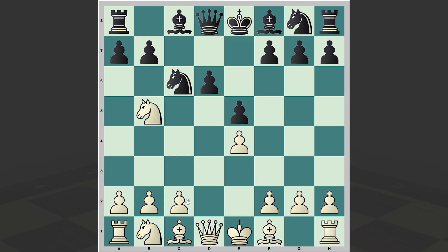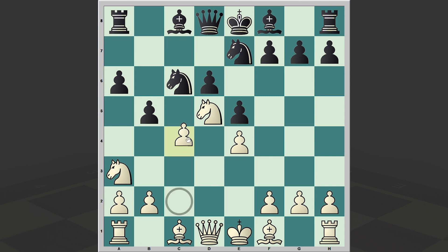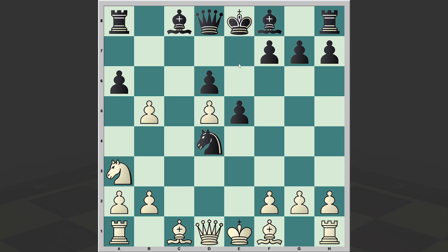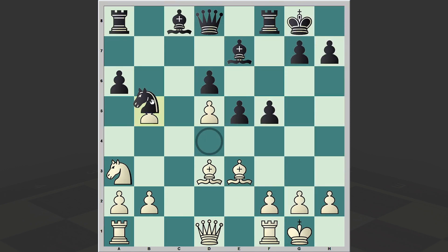And we have the Kalashnikov Sicilian, a sharp line which is always interesting to see on the board. Ng7, the main move, c4, Nd4, takes, takes, exd5, Be7, Be3, black castled kingside, white also castled kingside and f5. Black is starting an attack on the kingside, and that's natural because black has a kingside pawn majority.